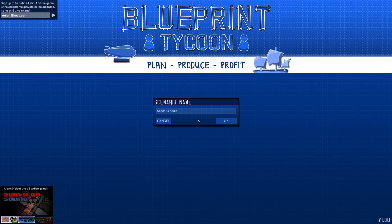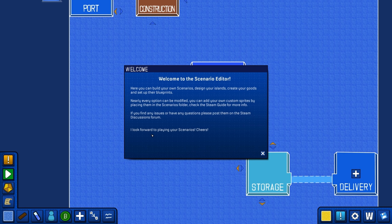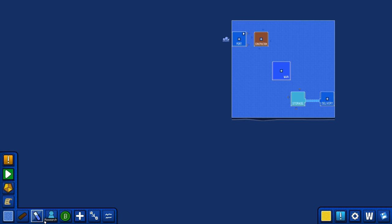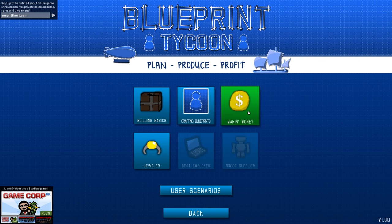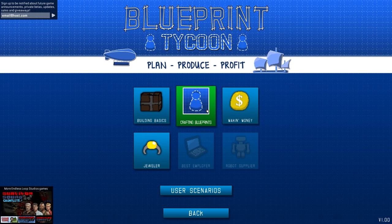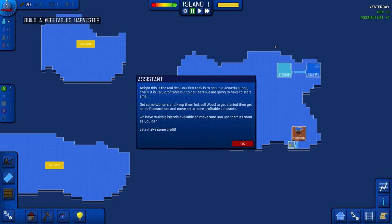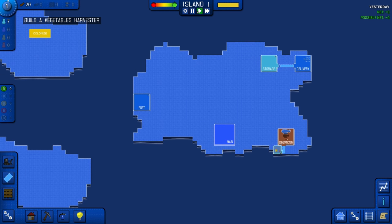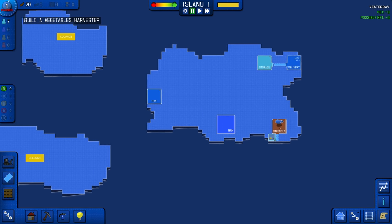Scenario editor, new scenario — whatever, I don't really care what it's called. Welcome to the scenario editor. Is this just like the sandbox mode? Here you can build your own scenarios, design your islands... well, that's not really what I want. Crafting blueprints, making money — is this something new? Okay, so now we can actually do something. This is the real deal. Our first task is to set up a jewelry supply chain — very profitable. We're just going to start off paused. There's delivery up here, main port. We have two islands we can colonize in the future; we don't need to do that at the moment.